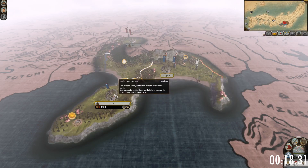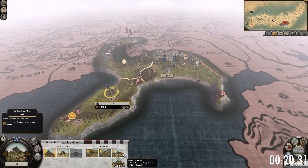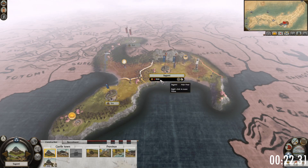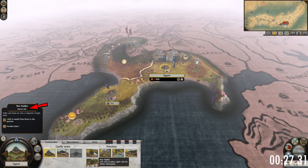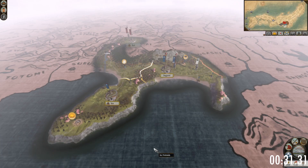The Hojo start with two provinces which have the gold and blacksmith province specialties. However, both provinces only have barren soil, which means that upgrading farms won't be a worthwhile investment early on. These will be important for your economy, while Sagami can be turned into an excellent recruitment province.